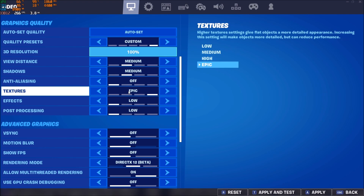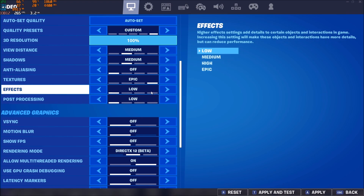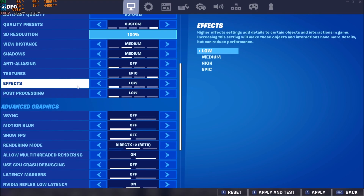For textures, it really depends on your VRAM on your video card. If you have 4GB and more, go with epic; 3GB go with high; 2GB go with medium; and less than 2GB go with low. For effects and props processing, I'm going with low — you can get like 2% for each bracket, so it will help stabilize your FPS and you will gain more FPS also.